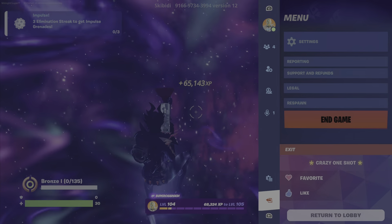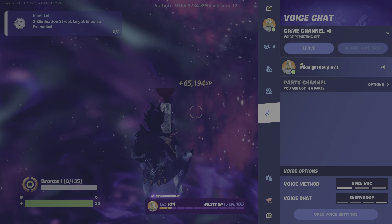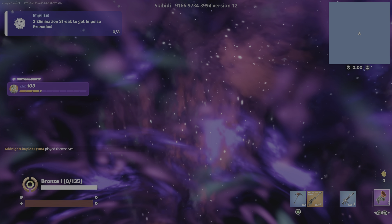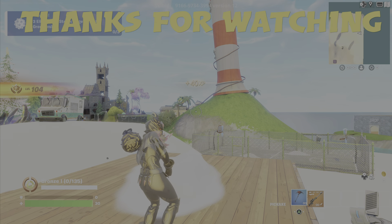So once you guys are in this bouncing room, if you are not gaining XP after a while, just move your character and it'll start gaining XP — unless you've capped out for the day at 25 stars. If you want to claim the XP you have and go do something else, just hit respawn. This will teleport you back to the beginning of the map and grant you the XP that you have, and then you can make your way out.